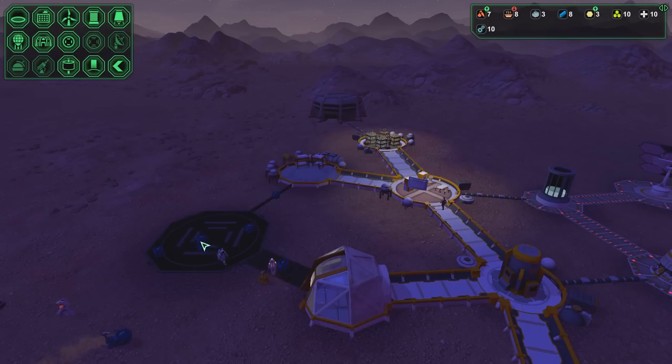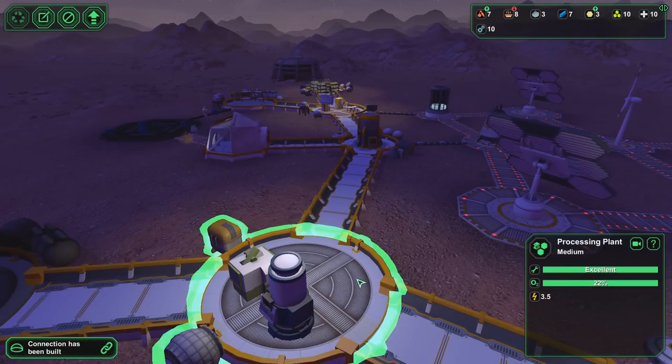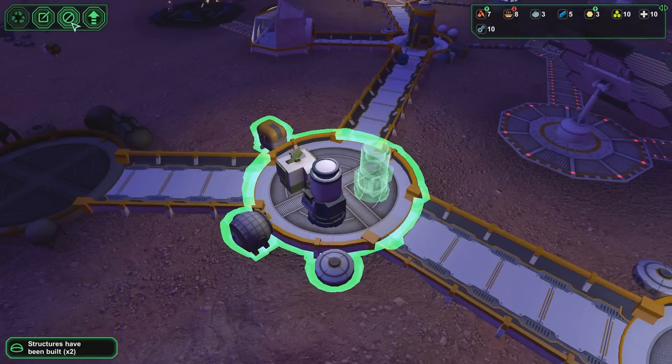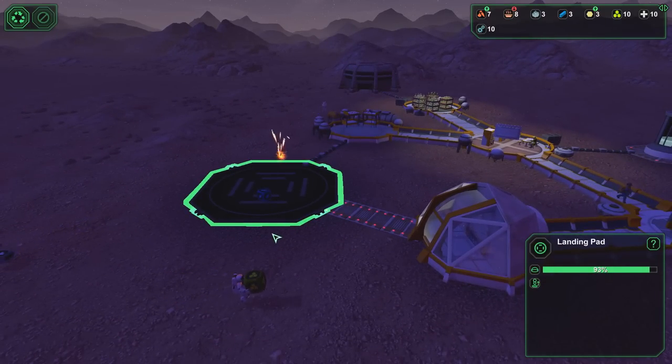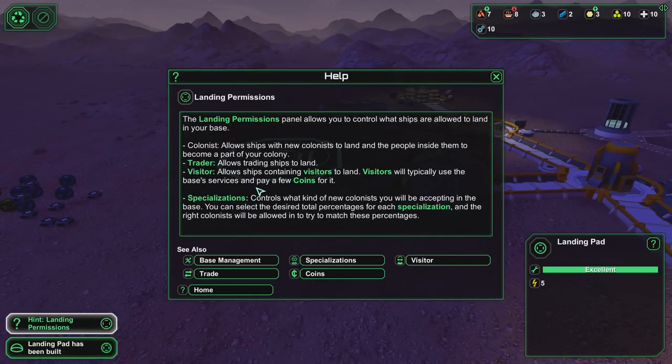That's going to use up a bunch of our metal when we get this done — I think that's going to be the last little grip we have anyways. So the best next thing we could probably do is create another metal processor. Do I have to build a spacecraft or anything of that nature? So we've got landing missions — this wasn't covered in the tutorial. The landing permissions panel allows us to control what ships are allowed to land inside your base — colonists, traders, and you can control what specializations of new colonists you'll be accepting.